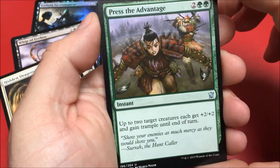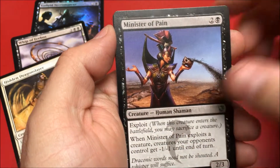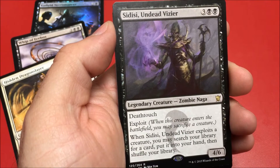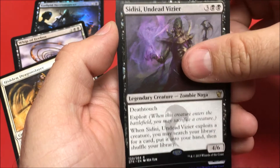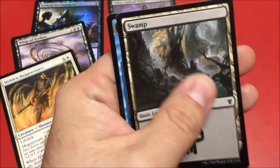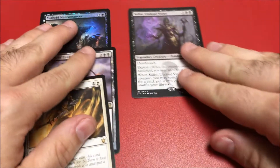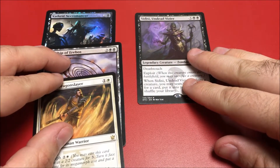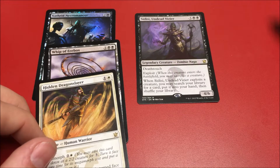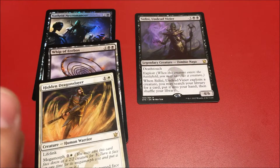Okay — Press the Advantage, Gudul Lurker, Minister of Pain, and our rare is Ojutai's Command — awesome. And then a foil Minister of Pain — awesome! Well, not too bad. Not sure if we made back the $10.99 cost of this or not, but we'll take a look and see what the prices pan out to be. Thanks for watching.